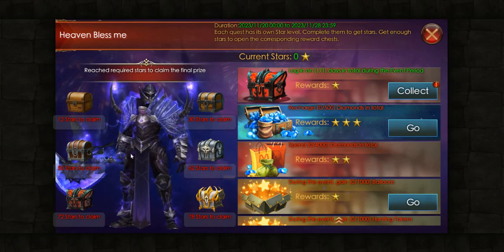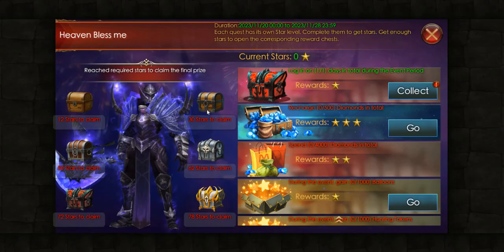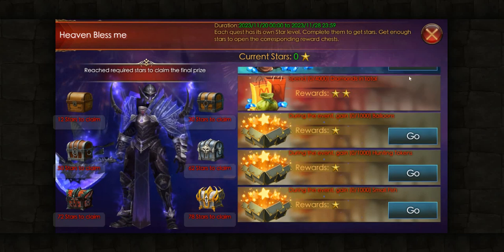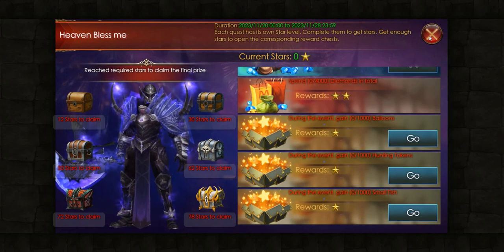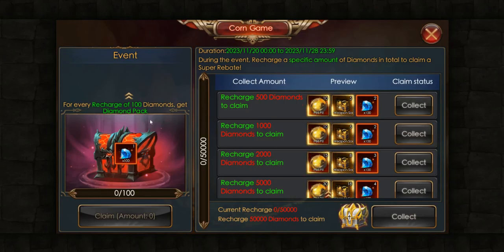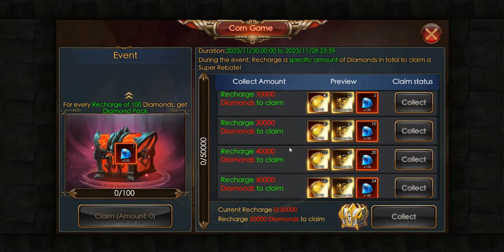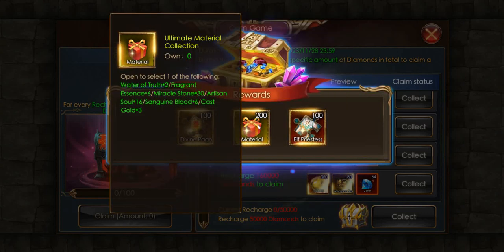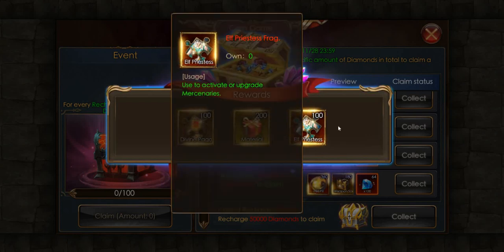And this is the Star Quiz event. For the recharge, we have — for each 100 diamonds recharged you can get 100 diamonds and one pack of back. And for a total recharge of 50k you can get some fragment boxes and the mercenary.